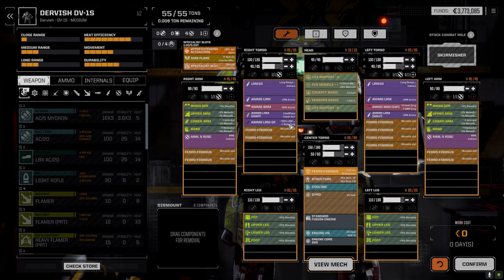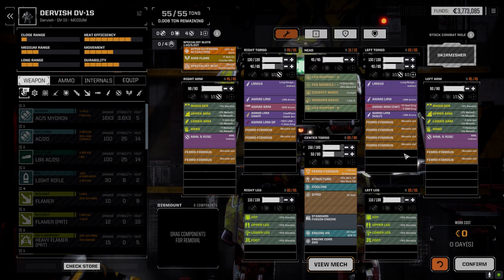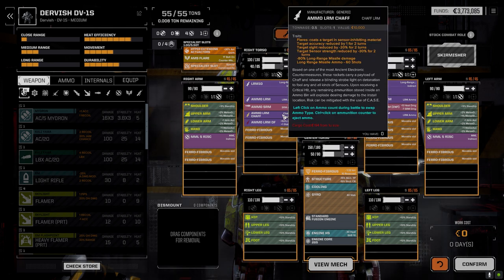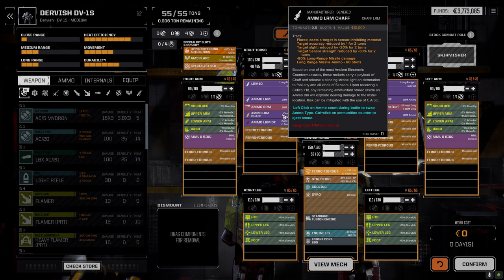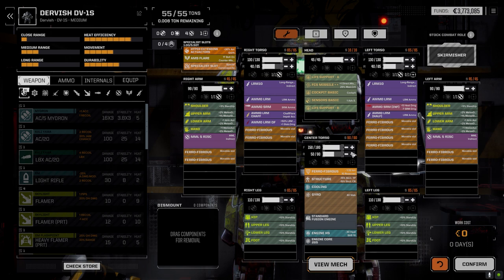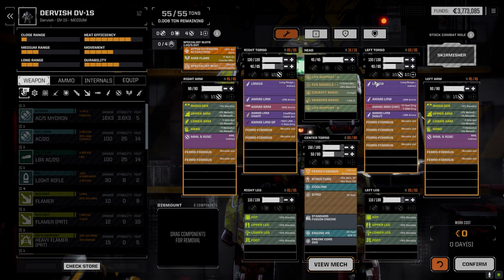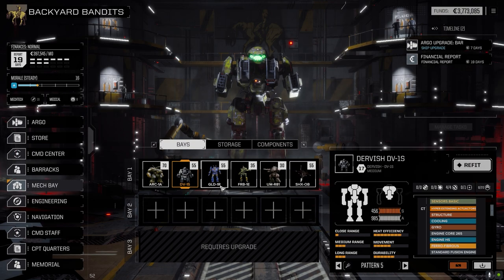I put in a ton of dead fire ammo that we picked up, so now we can use the LRMs in close. This should hopefully balance out that long range/short range issue we've been having. We also got a ton of LRM chaff ammo to reduce sight damage on targets. We've only got 60 shots, so we'll use it on specific mechs. We kept the SRM inferno ammo as well, so when we're in close we can use inferno against vehicles.